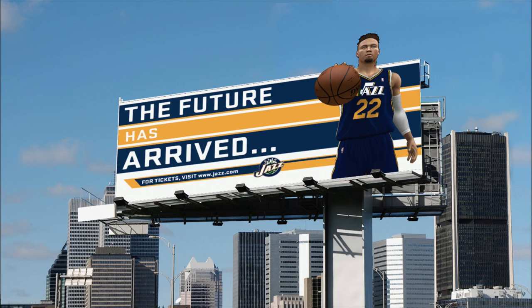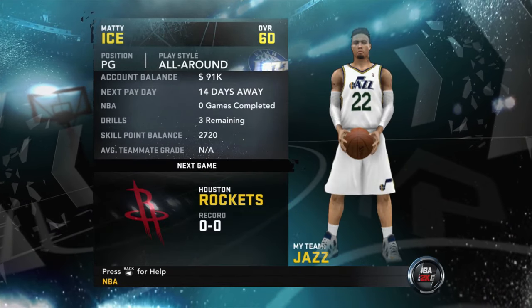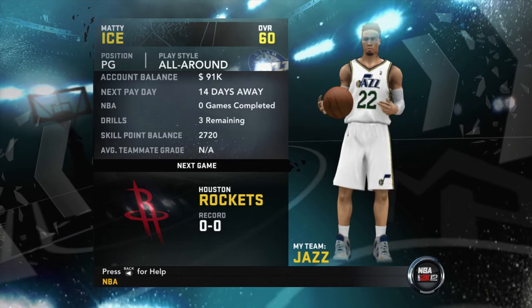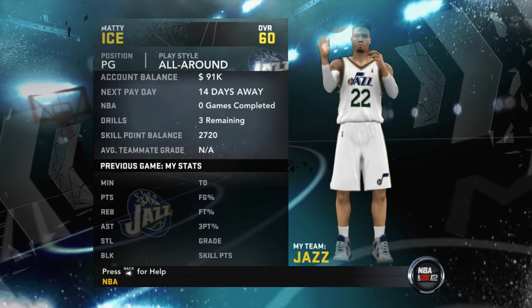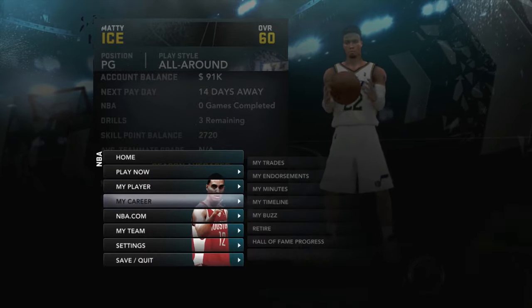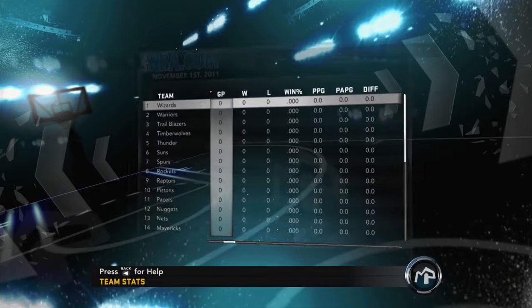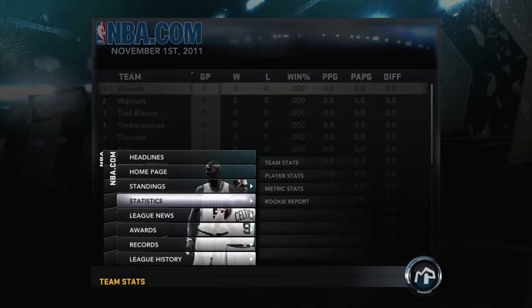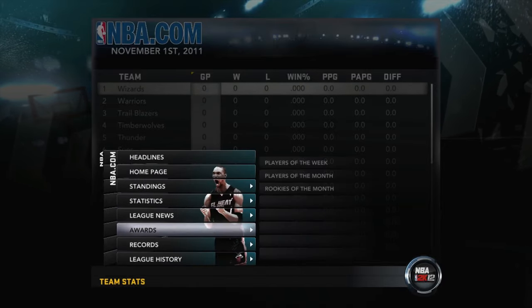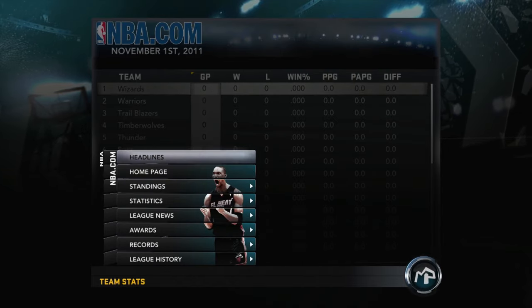That's sick, dude — that's freaking sick! My man is a Utah Jazz player. Our journey has just begun, ladies and gentlemen — here we go. Account balance — whoa, what is this? Look at Matty Ice in the Utah Jazz jersey. The next payday is 14 days away. Then we got some drills and skill points. There's the Rockets who were going to take me — I literally went exactly where I wanted to go. This is the exact team. Whenever those three teams came up, Utah was the team I wanted to go to for sure. Man, we got the exact team I was looking for.